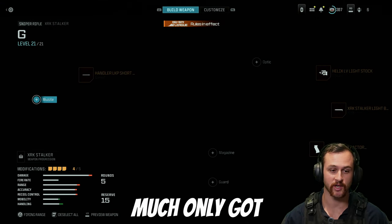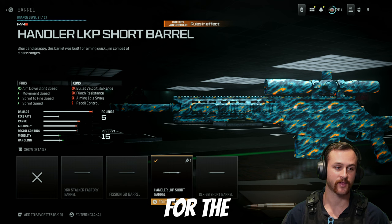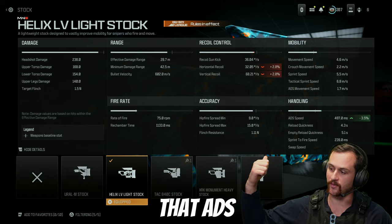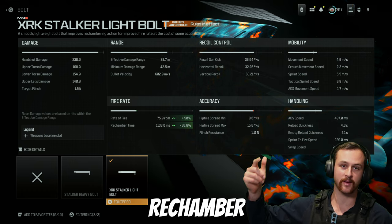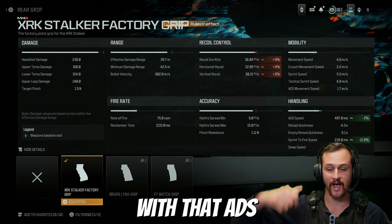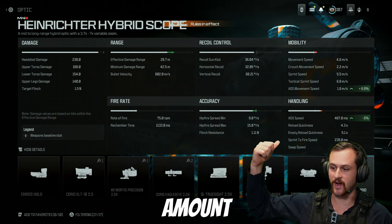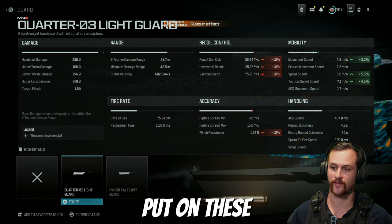For snipers you've pretty much only got one choice — the XRK Stalker is the best option and definitely the quickest to aim down sight. For the barrel we've got the Handler LKP short barrel to increase mobility and ADS speed. For the stock we've got the LV light stock to help with ADS speed. For the bolt we've got the Stalker light bolt to help with rate of fire and rechamber time as it massively increases fire rate. For the rear grip I've got the Stalker factory grip for ADS speed. For the final slot you can chuck on an optic to increase ADS speed and ADS movement speed significantly, or if you're willing to sacrifice some flinch resistance you can run mobility-focused attachments.